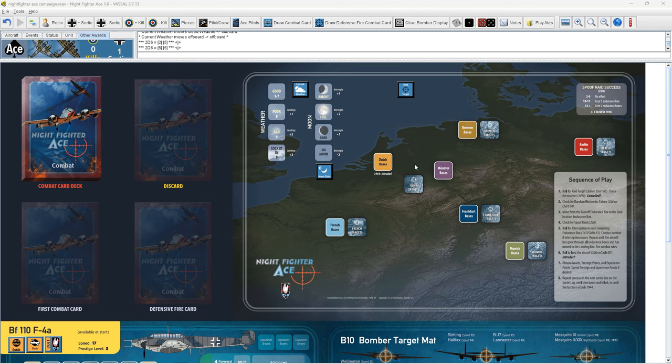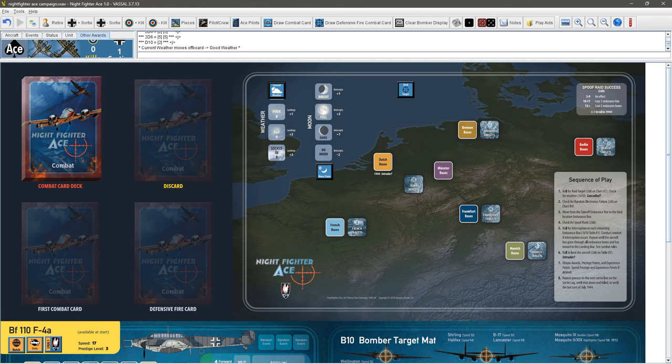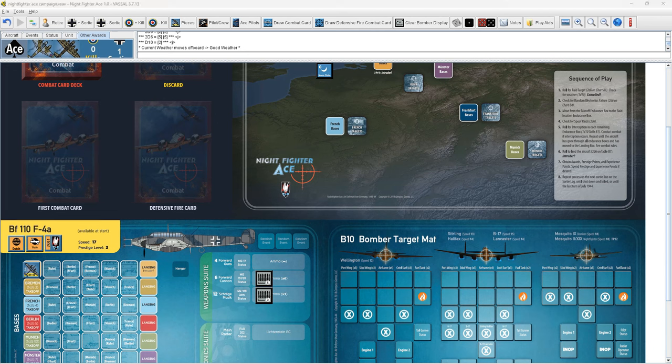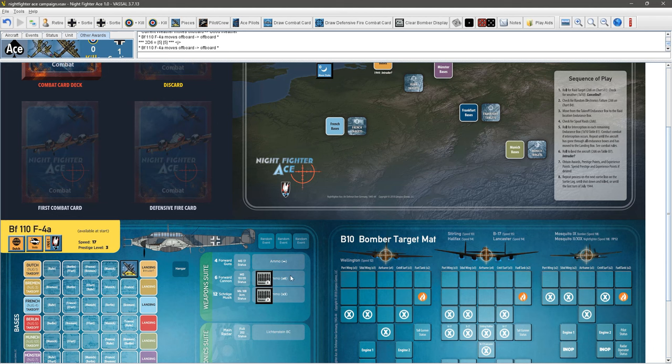We also have to check for weather — we roll a d10 and got a 2, which is good weather. Our target is Munich. We don't have a lot of range here, so we check for a spoof raid — we rolled a 10, so that is a spoof raid and we lose one endurance box. So we're going to have one crack at this.